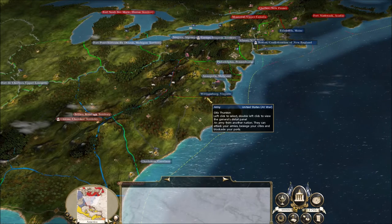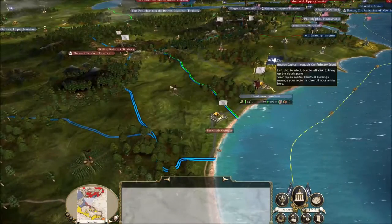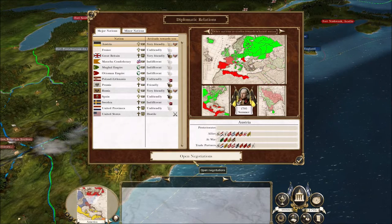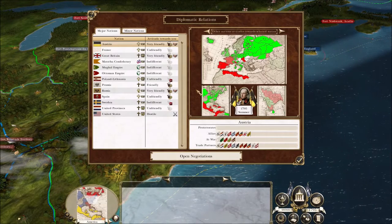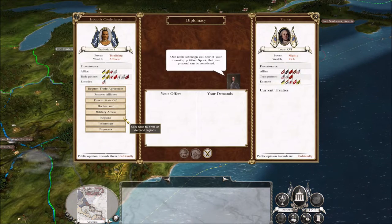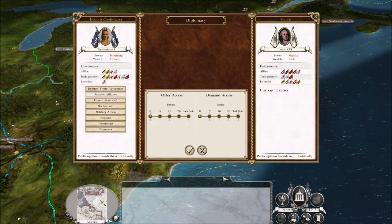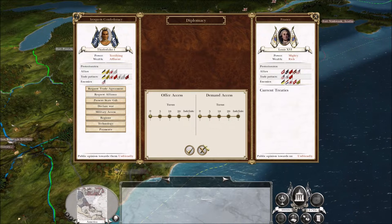Austria gave me some technologies and wanted a military alliance, so I accepted — we're allied with Austria as well. One of you guys in the comments wanted me to ally myself with France. I'm going to make trades with these guys though — I'm allied with them after all. Trade agreement with Austria, and the same thing with France. They don't even want to trade with me though.